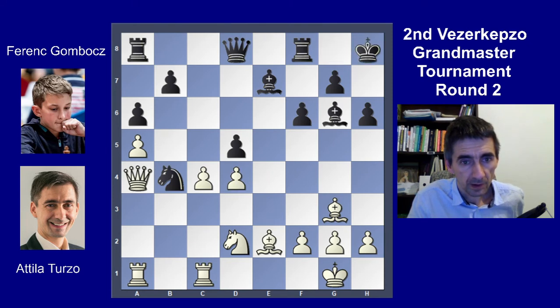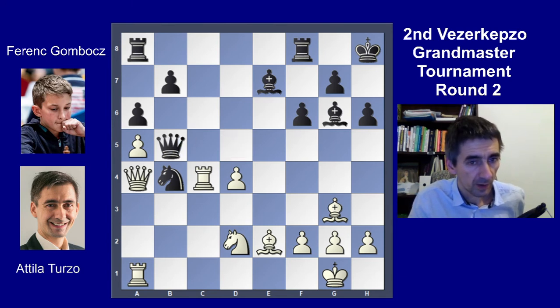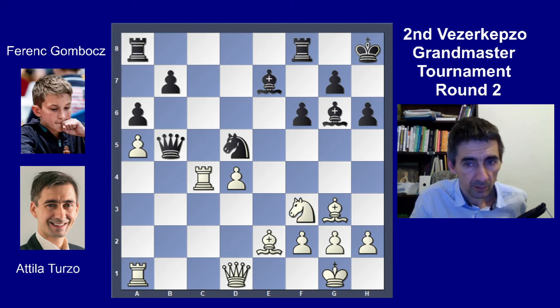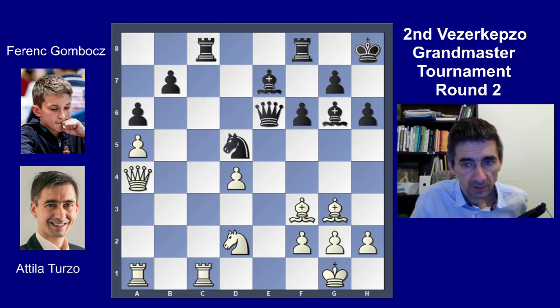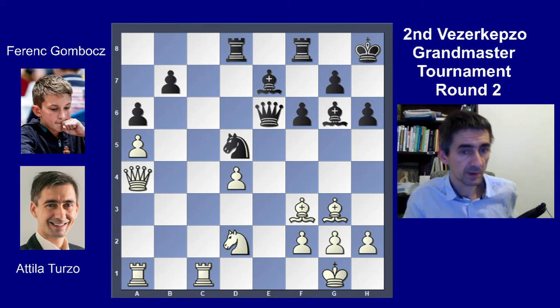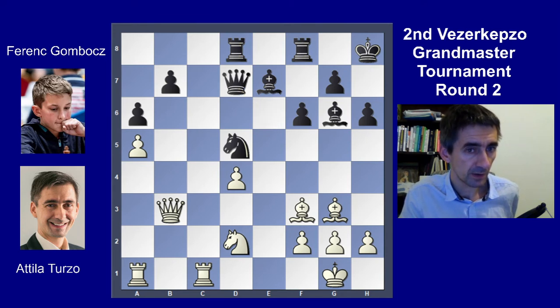I captured queen d5, rook c4, and he made a mistake here. Probably he just needed to keep the queen there and block immediately with the knight. Queen e6 and here bishop f2 — so White has a better position, but I missed how to continue. Here was the critical moment.